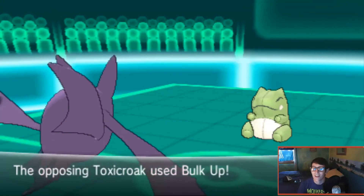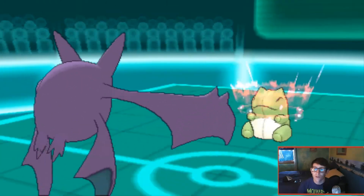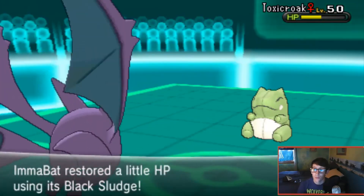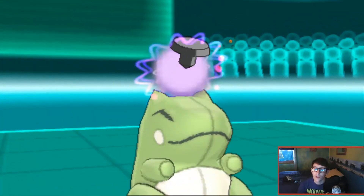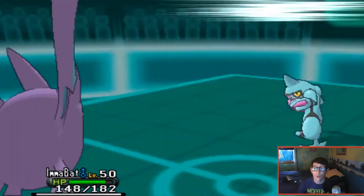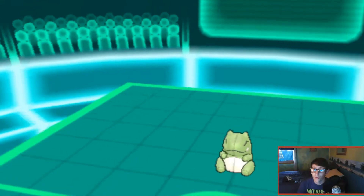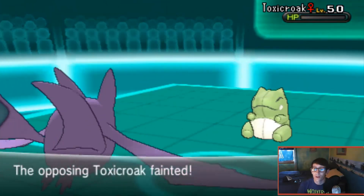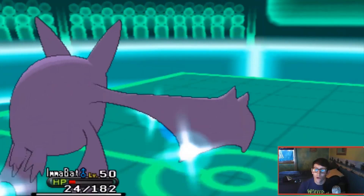Toxicroak is still being worn down by Curse, and this is when I finally realize I have Crobat with Infiltrator. I switch it in and Toxicroak goes for another Bulk Up, which I'm fine with since from its remaining HP I can finish it. I do have defense investment on Crobat so the Sucker Punch shouldn't be a guaranteed KO. It uses Sucker Punch and does a lot of damage but not enough to take me out. I use Brave Bird and finally eliminate Toxicroak - I was so relieved.